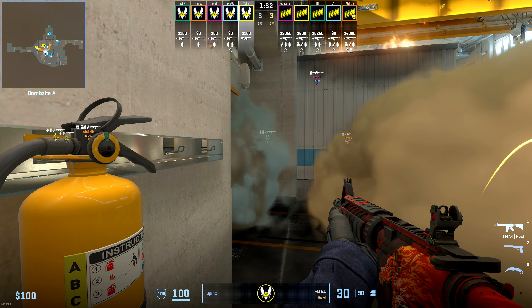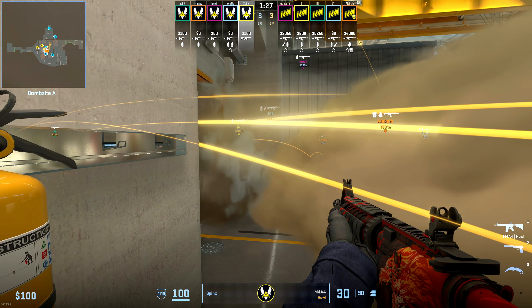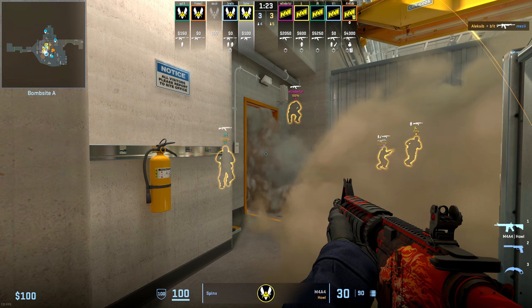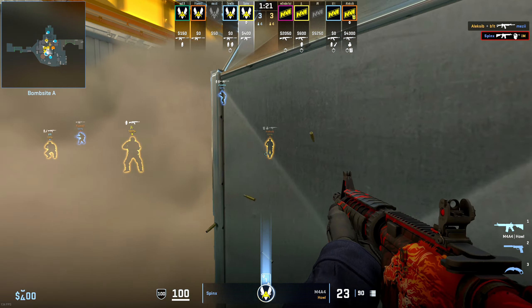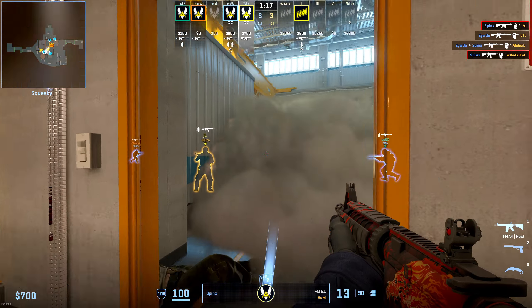This execute is used by pretty much every single professional team as a quick pace change or as a late round hit. However, Vitality seemed much more prepared for it the second time around on a full buy, with Sphinx moving into this corner behind the smoke, ready to backstab them during the hit, as you can see right here.